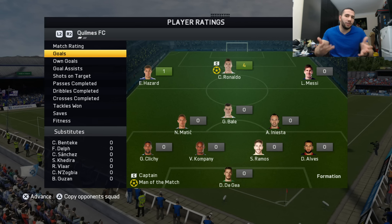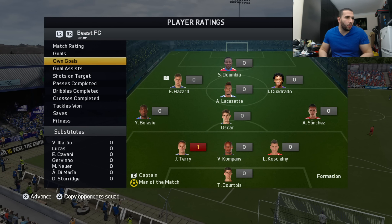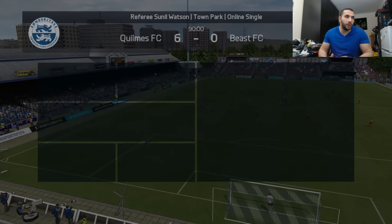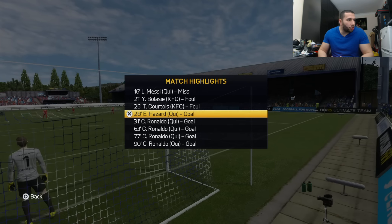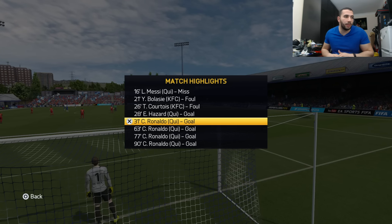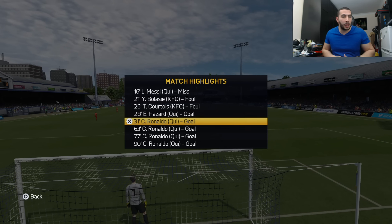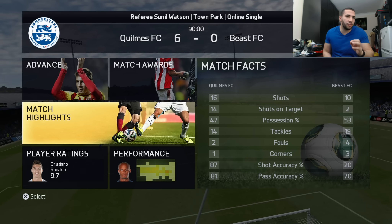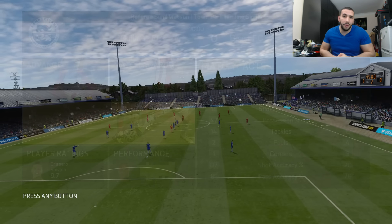Look at that - Ronaldo with a 9.7 rating, 9.4 for Hazard. Messi didn't do much but should have got a higher rating - because Courtois took the goal, it counted against John Terry. Let me show you the goal that Messi actually scored. It doesn't even show the goal from Messi. But anyway, hope you guys enjoyed this video - hit the like button if you enjoyed it. Love this team, might actually use it as my main team now. Look at the stats: he had 3% more possession, 2 shots on target. But we had 14 shots and 6 of them were goals. Hope you guys have a very nice day.